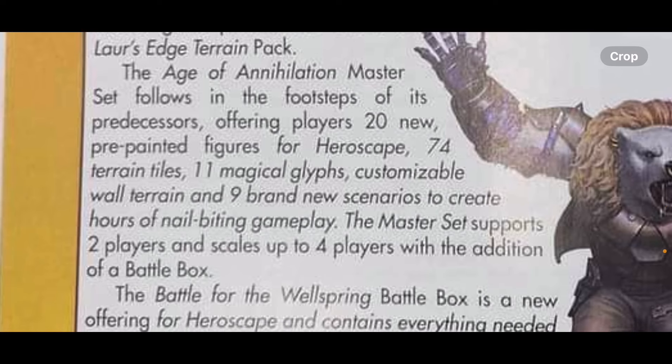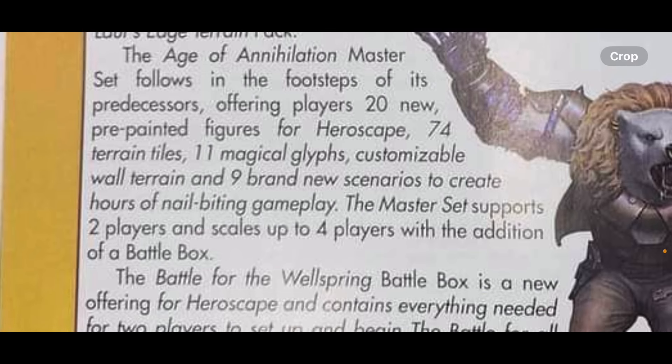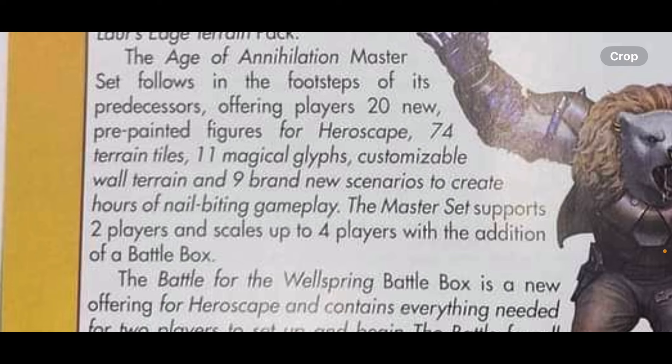The Age of Annihilation master set falls in the footsteps of its predecessors, offering players 20 new pre-painted miniatures for HeroScape, 74 terrain tiles, 11 magical glyphs — dang — customizable wall terrain, and nine brand-new scenarios to create hours of nail-biting gameplay.